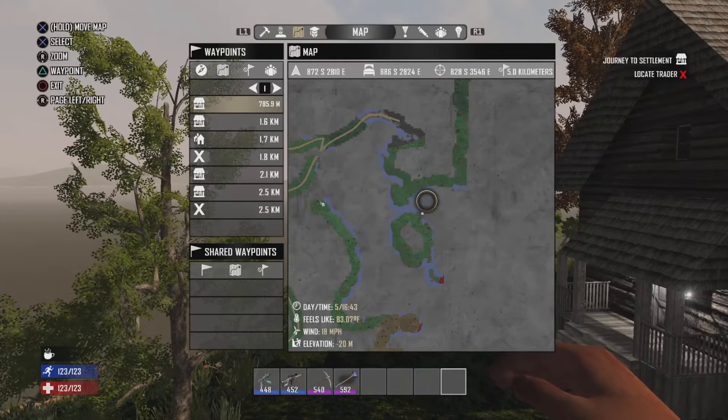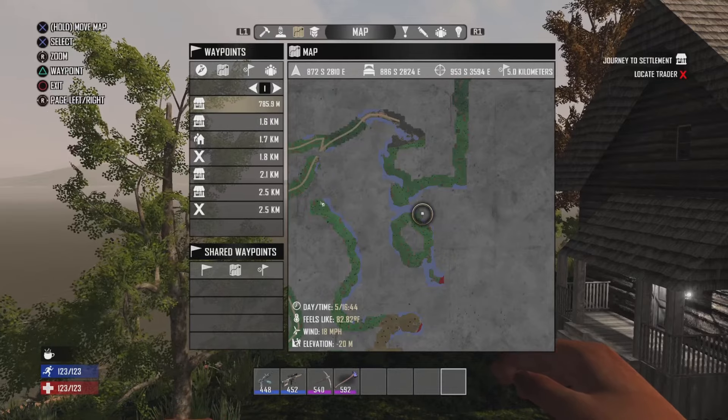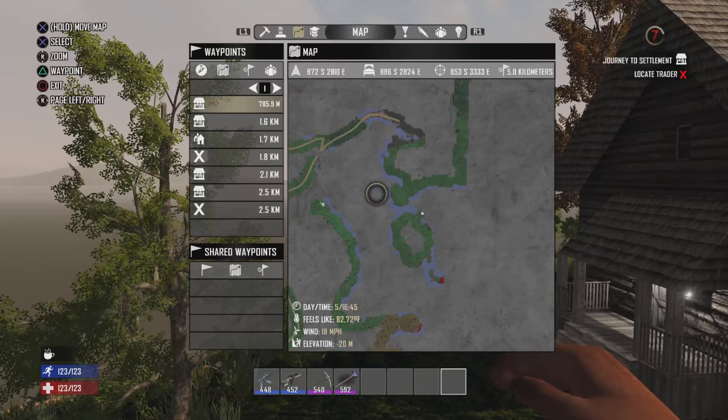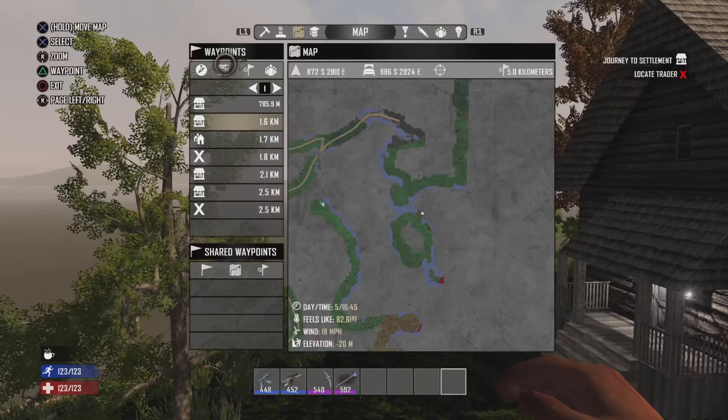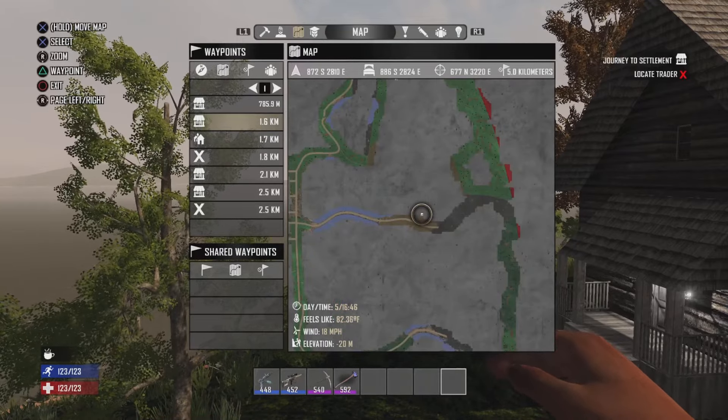Let's go to our first trader. Our first trader is right here — he is sitting on that island all by himself. So if you want an island base, that would be a good location. And we've got that trader sitting right there.